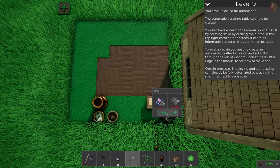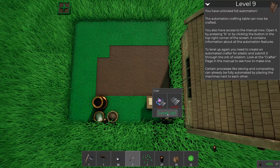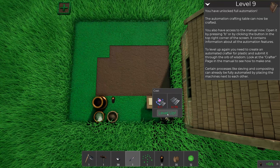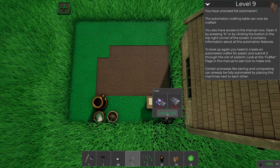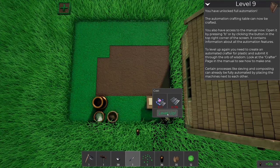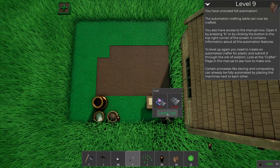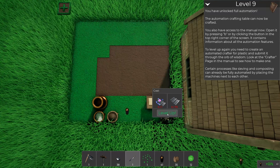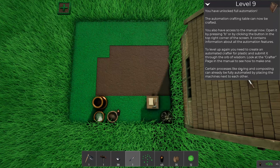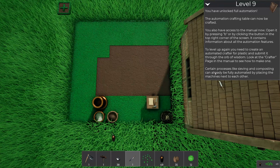You have unlocked full automation! The automation crafting table can now be crafted. You also have access to the manual - open it by pressing B or clicking the button in the top right corner. It contains information about all the automation features. To level up again you need to create an automated crafter for plastic and submit it through the orb of wisdom. Certain processes like sieving and composting can already be fully automated by placing the machines next to each other.